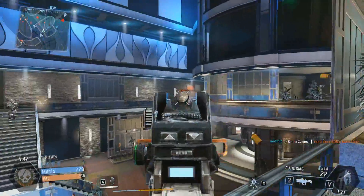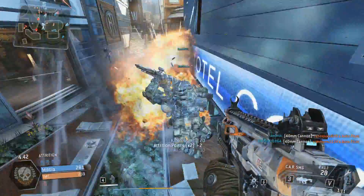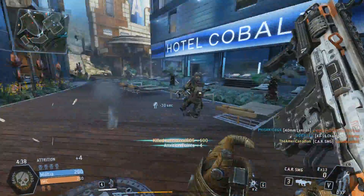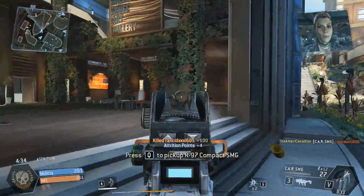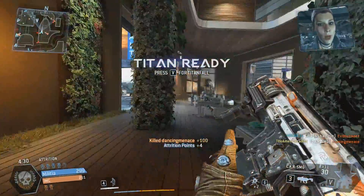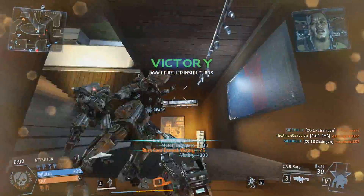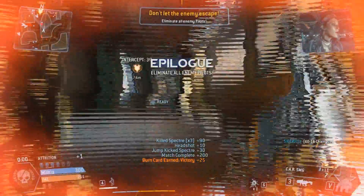As a Titan, you want loadouts that can kill pilots in secluded areas — namely the cluster missile. The cluster missile is going to be really good for you, as is electric smoke. I would also probably take either the 40mm cannon or the chain gun, because you're going to have pilots up in really high areas running on walls and you need to be able to take them down. This is a very straightforward, very close quarters map, and a really, really fun map. This map is just awesome.